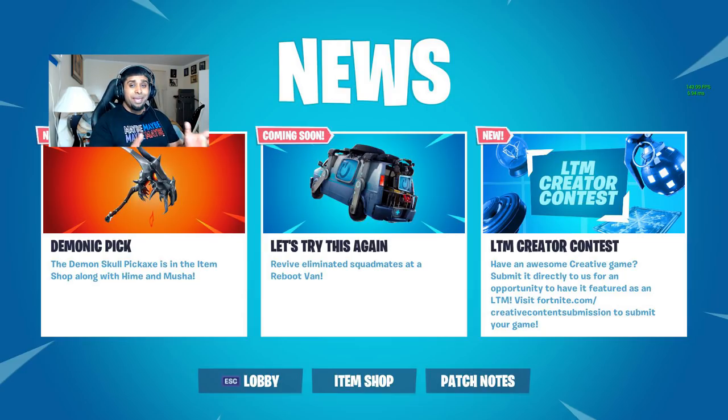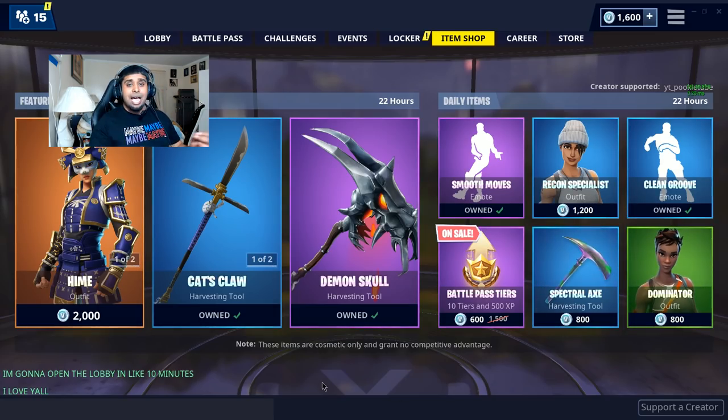Another big topic we have to talk about: Respawn Vans are now coming to Fortnite in the next update. If you look at the Fortnite News tab on screen, it says: 'Let's try this again — revive eliminated squad mates at a Reboot Van, coming soon.' Respawn Vans are finally making their way to Fortnite, and this is now confirming it's coming in the v8.30 update.